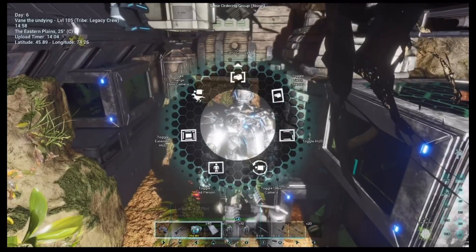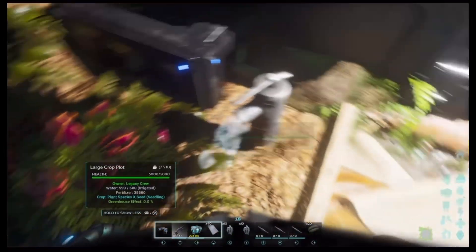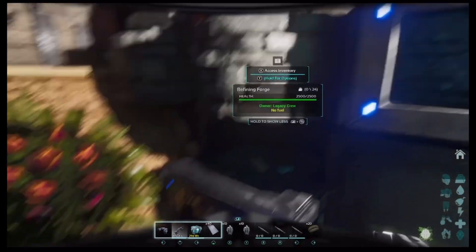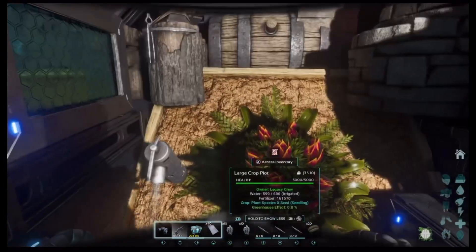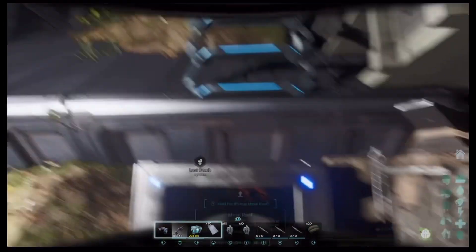If you go up the stairs right here or the ladder, it'll bring you up to the breeding area. As you can see, everything you can access.